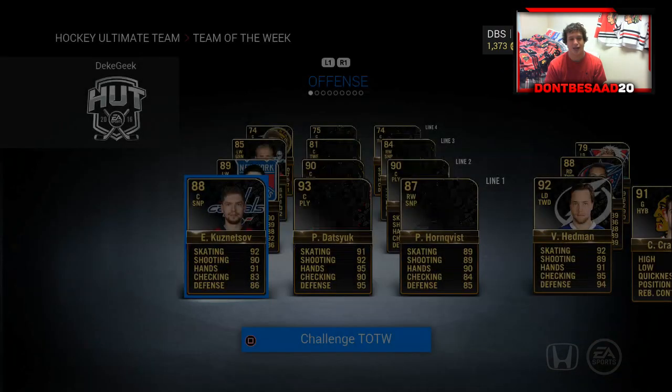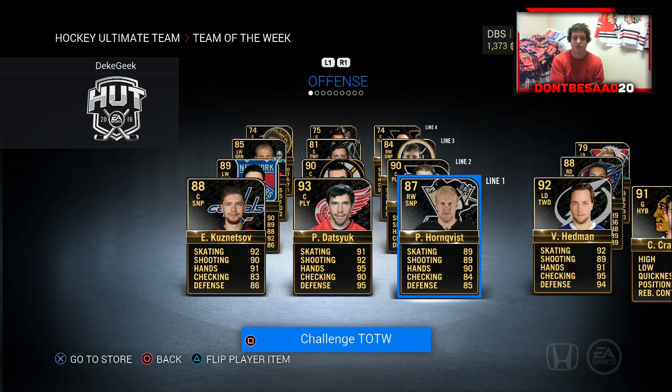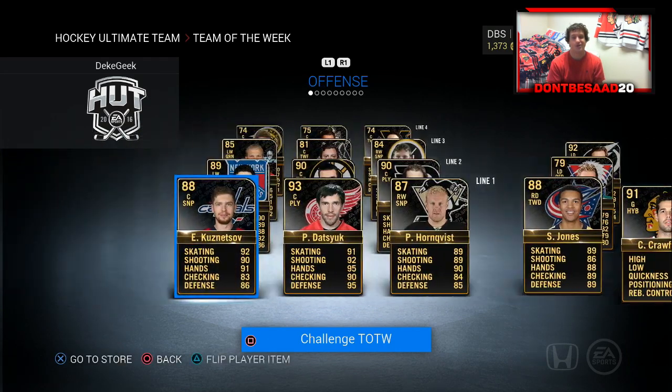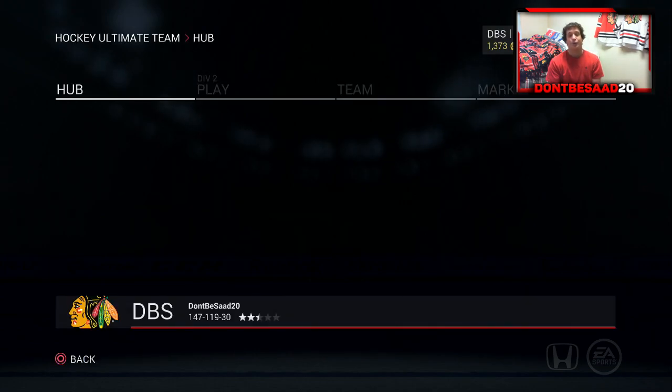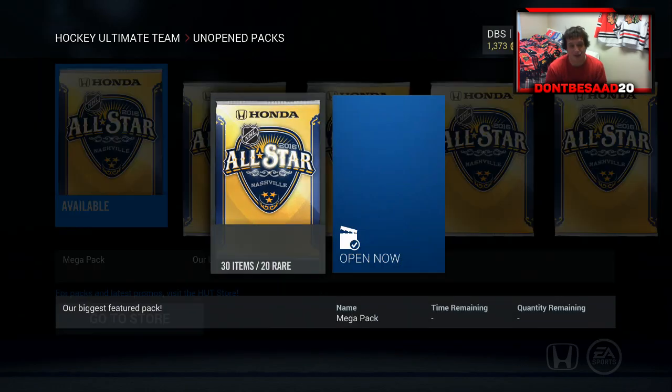Let me see what's the team of the week. This is probably one of the best team of the weeks — that Giroux looks really, really good, that 89 Giroux is really good too. Kuznetsov, Hedman, even that Subban, Weber, Jones — probably the best team of the week yet. And we have some of the 35k packs, we have 15 of these bad boys, so let's get right on into it.